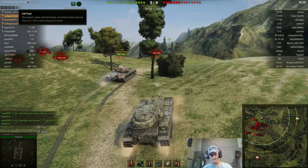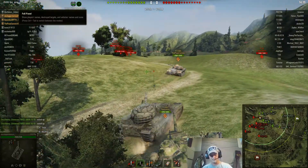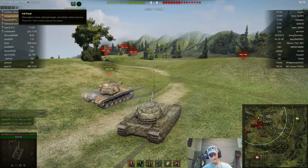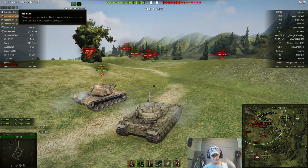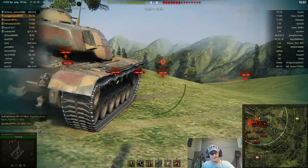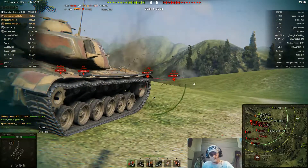One thing about the 215B that I've found out in past experiences is if they get a straight-on shot and pen your frontal armor, your frontal lower plate, a lot of times they'll set you on fire, and that's not ever any fun. So I started out with basically just standard rounds to see what I can do damage-wise, because a lot of times you get straight-on side shots like that, which is nice.